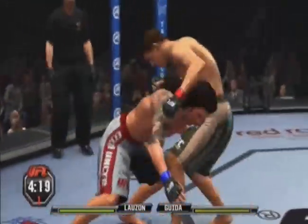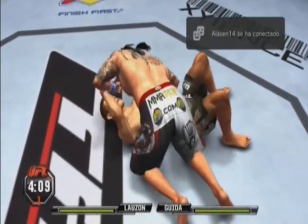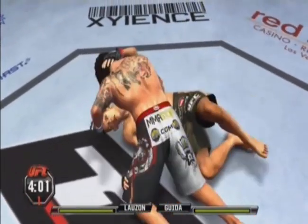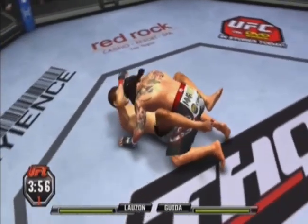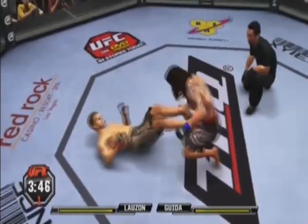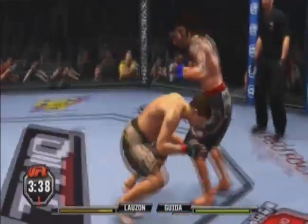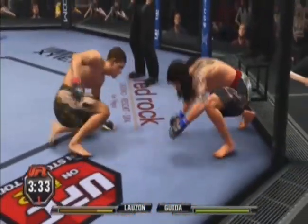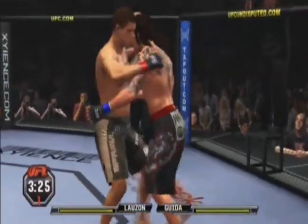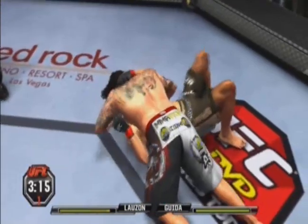He lets him back up. He's got the double — nice double leg. That's a huge elbow. He's in the guard now. Nice work. Big right hand. Back to his feet. He shoots for the takedown. He's got double underhooks, and a beautiful slam — some serious power behind that.